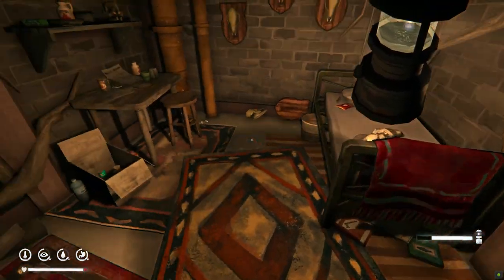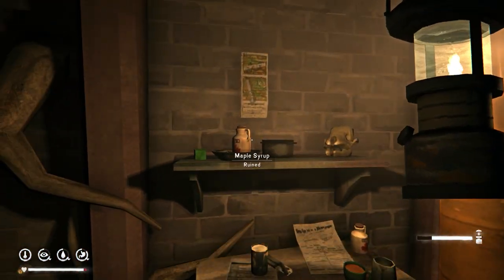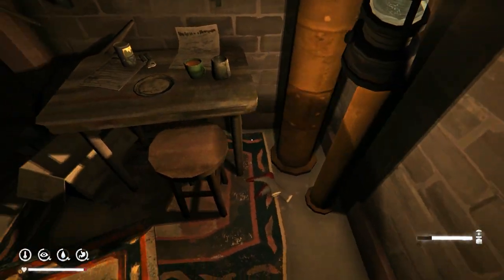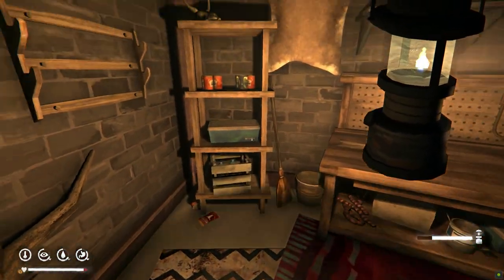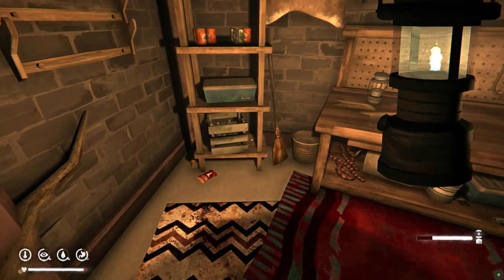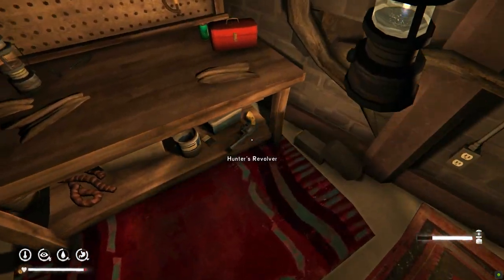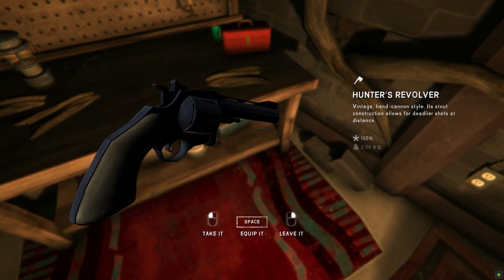So first of all, the Hunter's Revolver, one of the variations on the revolver. This one I found in a prepper's cache. For me, this happened to be the one that spawned in the Blackrock region. This may be different, as prepper's caches spawn differently, and some of them are the abandoned ones, and three of them will be the highly stocked up ones, like this one. For me, I found it on the one in Blackrock.